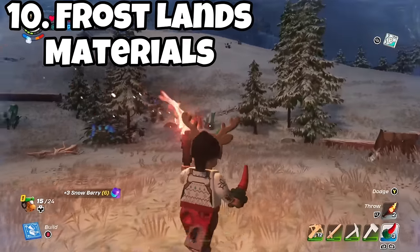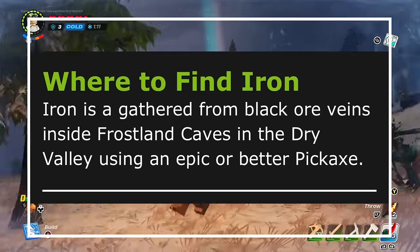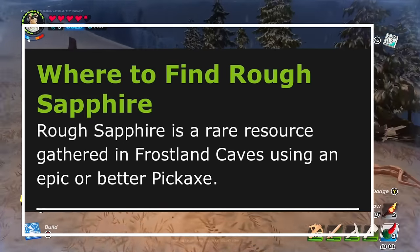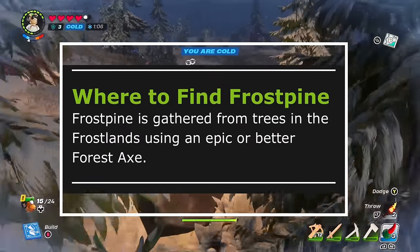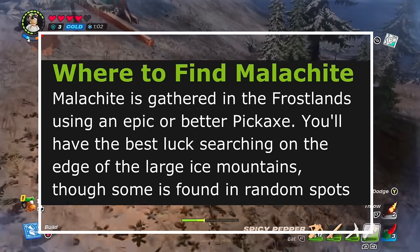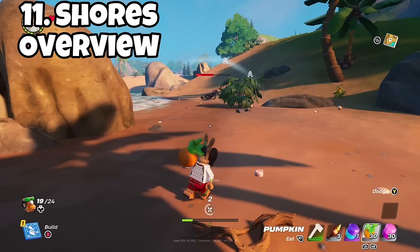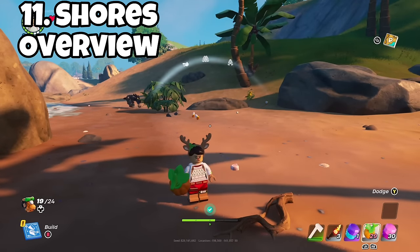For the frost lands biome, there are fewer exclusive materials. You can mine iron in the dry valley part of the frost lands, find rough sapphire in the caves, frost pines on the surface, and malachite on the edge of the mountains.